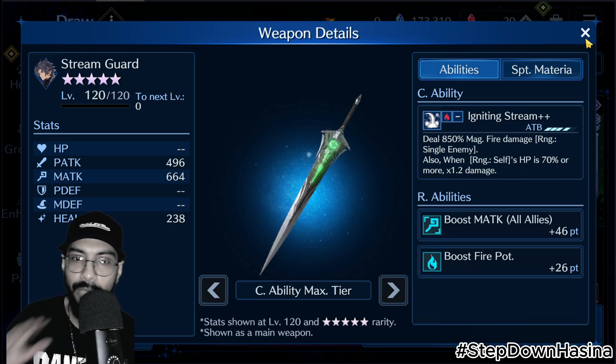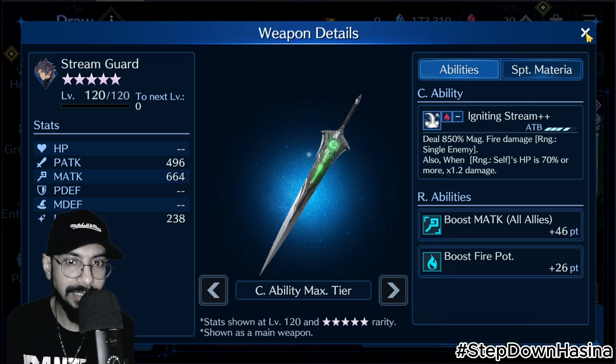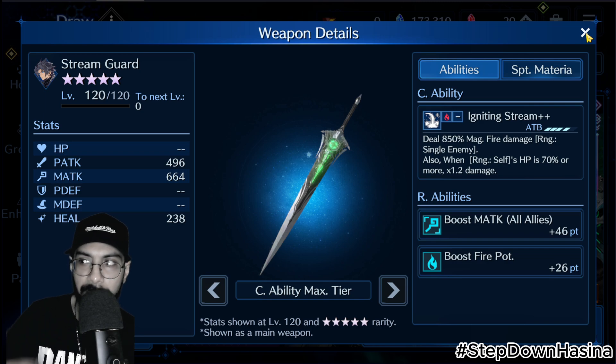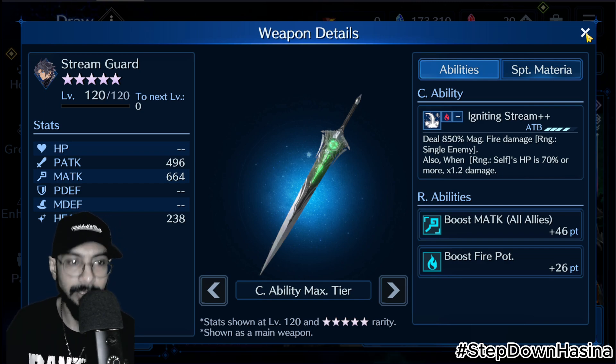When fully maximized, this weapon deals quite high damage — not the highest in the game, but among the highest in the elemental damage range. There are weapons with 910% and 905% for different characters, so it is competitive.